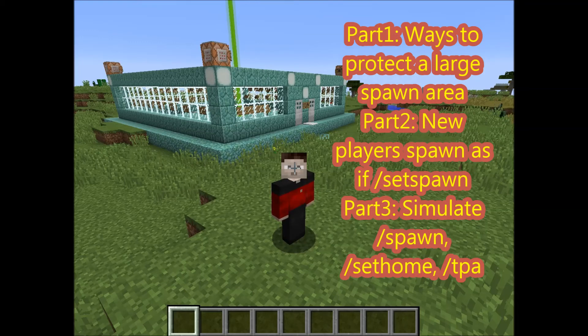In Part 4, we're going to have some real fun with command blocks — like spawning a skeletal horse, or hitting hostile mobs with lightning. I'll show you how to do those things with command blocks.